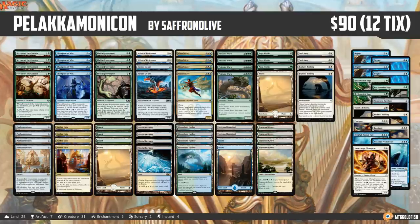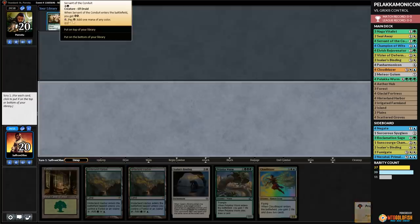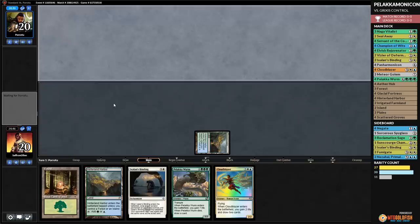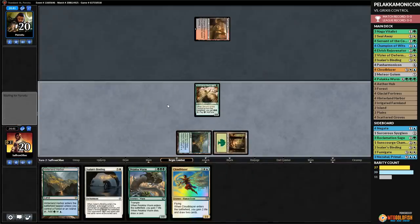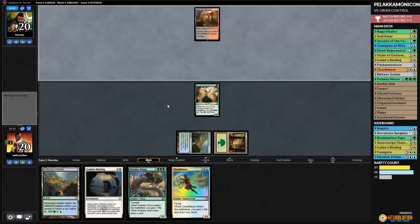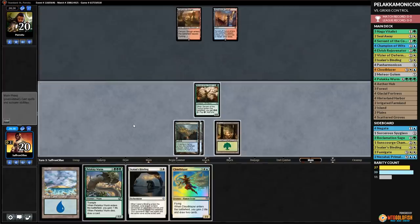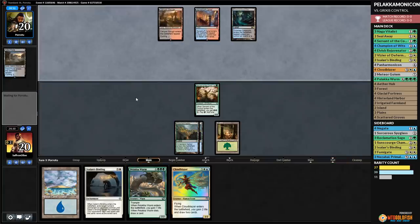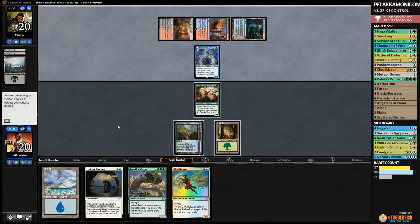Budget magic time — it's time for Panharmonicon's last stand! Opening hand: Servant is reasonable, Hinterland Harbor — go. That helps us get toward our Cloudblazer if it lives. Opponent plays Canyon Slough, so not red aggro. Opponent passes; we play Hinterland Harbor and pass. Opponent cycles Fetid Pools. We untap, Drowned Catacombs — and Champion of the Wits. That means we get to Cloudblazer, discarding a couple lands and passing.